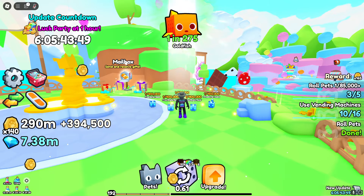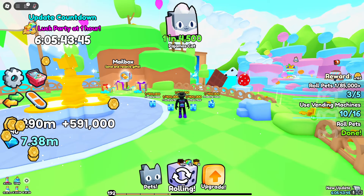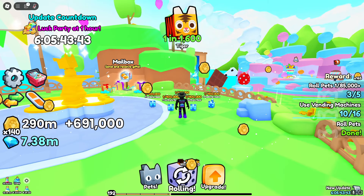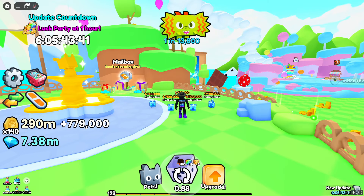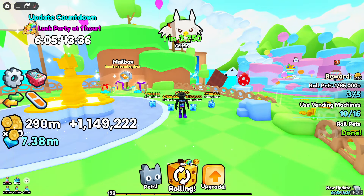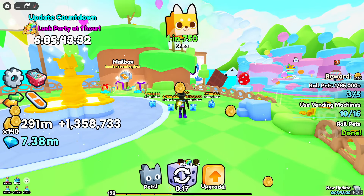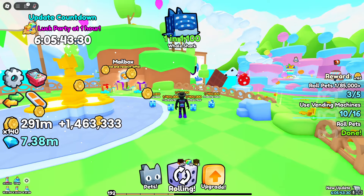People can just list pets for higher prices and others will buy them — because they bought the VIP game pass, they have some gems, they want to buy a good pet, and they're willing to spend those gems they basically got for free. They're going to buy whatever they can with those 400,000 gems, which is going to cause pets to inflate.